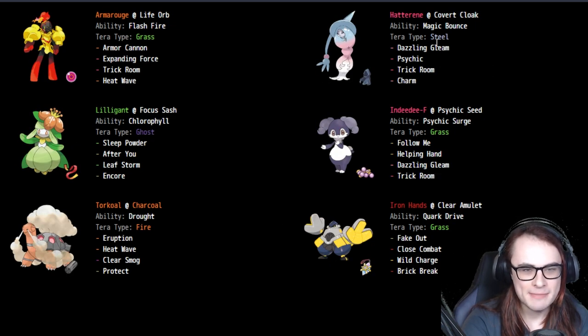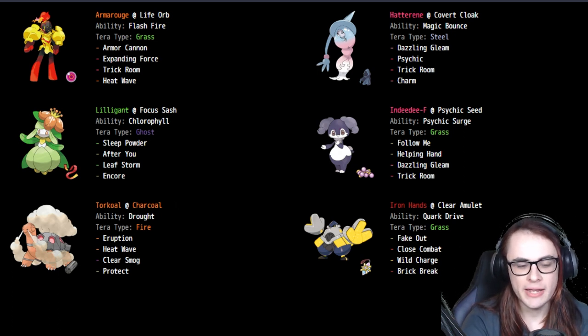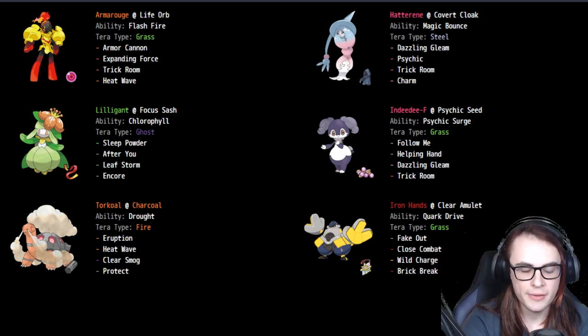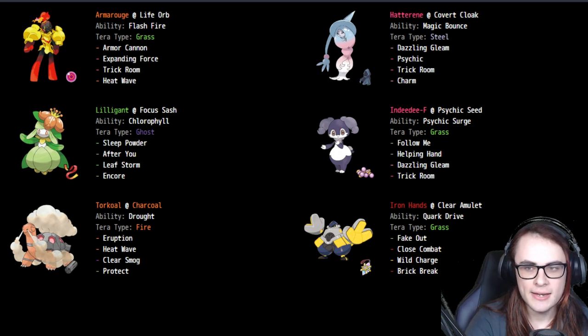We have another size spam, this one with Hatterene, and I do like the Liligant aspect here. Among size spams this is probably my personal favorite of the ones that top cut, because I do like the idea of having a fast mode — and I'm going to get into the importance of that in the builder, because I think it's actually extremely important in this format to have your Trick Room team also have a fast mode.